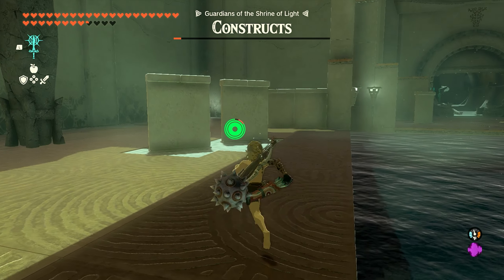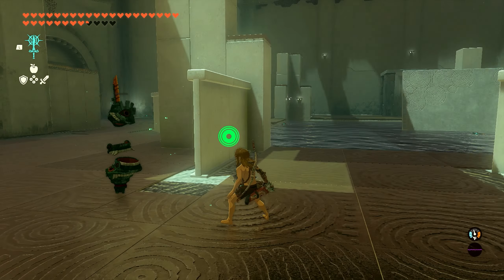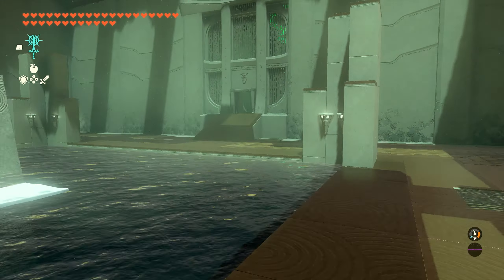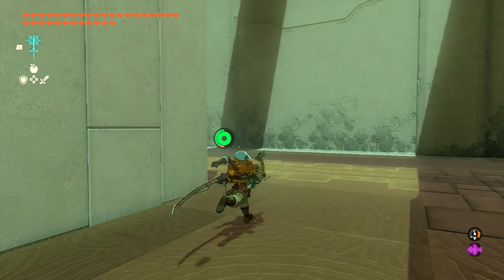If you still have this guy over here and he didn't come after you at the beginning, just run over here and take him out — he's super simple. Once you take him out, the shrine will be complete. You're going to get all your stuff back and the final door is going to open up, and you'll be able to go back there and grab the chest. Inside the chest you're going to have a pretty decent weapon.